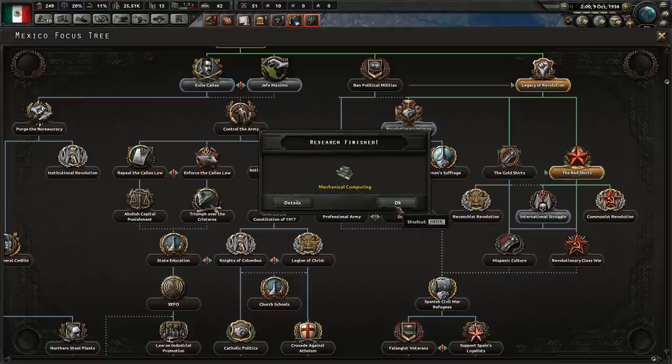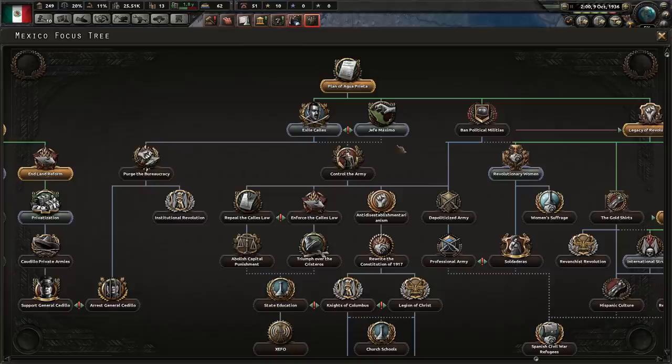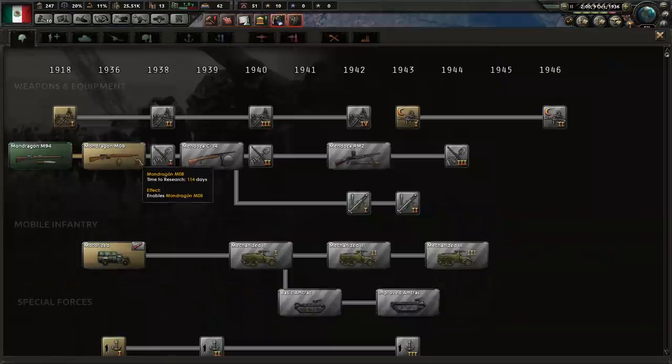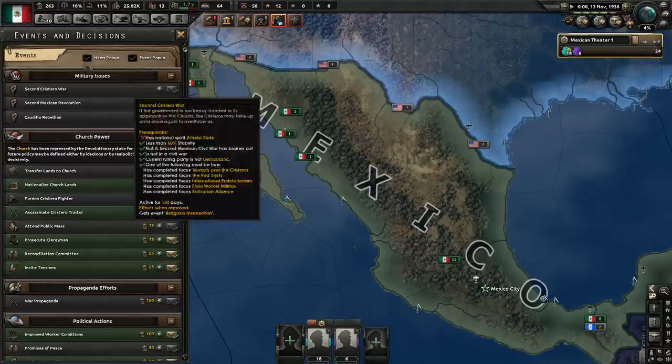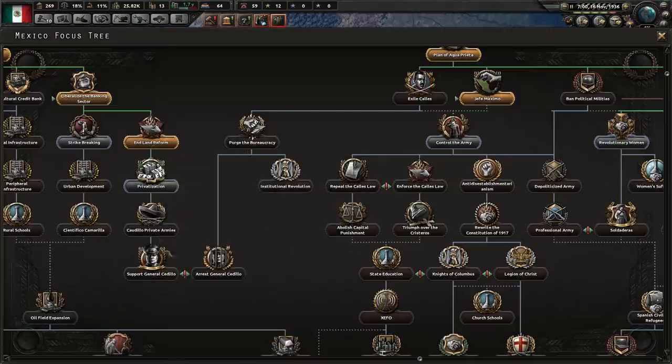Now that he is already here, I can do those focuses that would normally block him. So here goes Hefe Maximo, which will give us extra political power. In the meantime, let's research the better gun. The tensions caused by the rogue general are increasing steadily. If I just leave this unattended, that will lead to a civil war. So I have to deal with him, or periodically placate them, which is why we're doing these focuses. The sooner I'm done with him the better, so let's just go down this path.